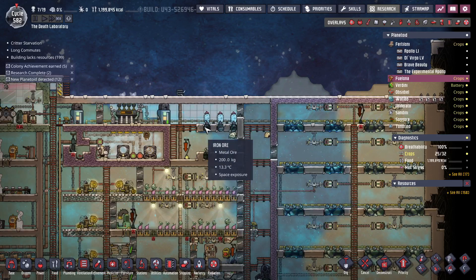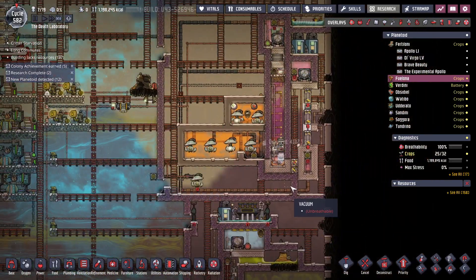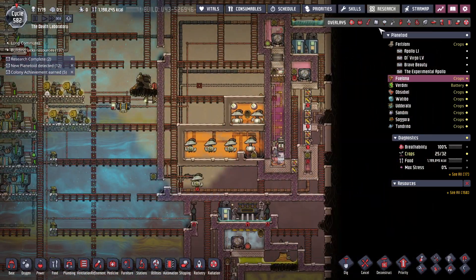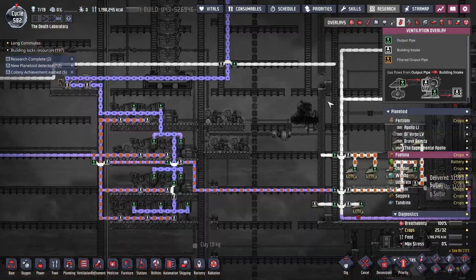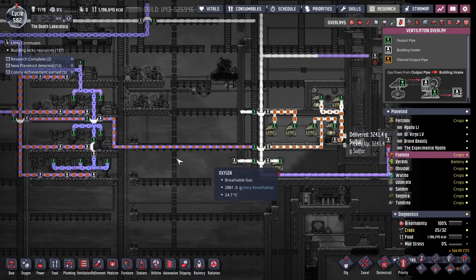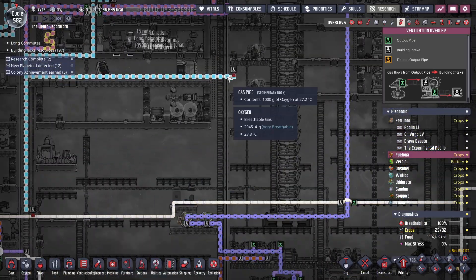Good morning, Internet. Welcome back to the Death Laboratory. Now that we've got the sour gas boiler over here with its self-cooled aqua tuner going, I've got a whole lot of power. So now we're running this base off of its own, and then I've got extra coming in from the other base.